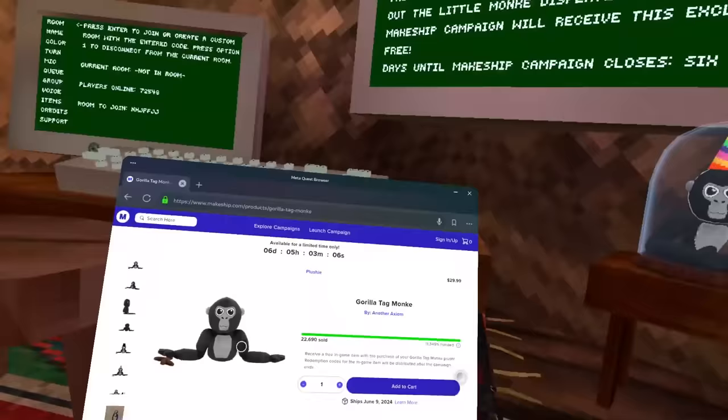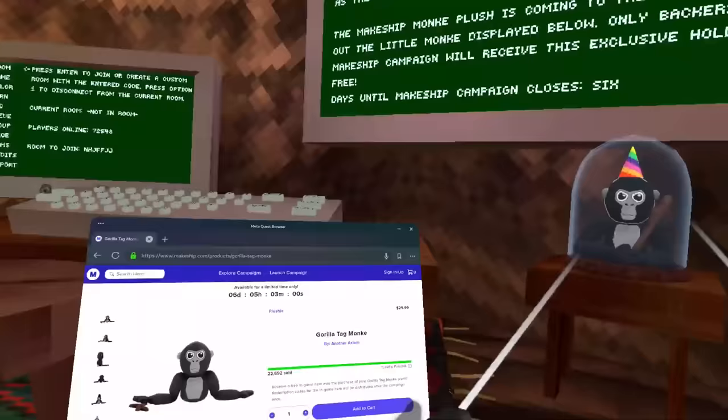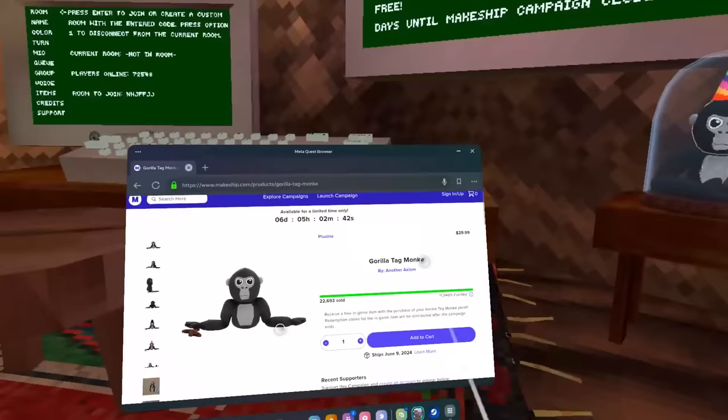So as you can see, the plushie itself is $29.99 and the shipping costs about eight bucks, so the total is around $38. Gorilla Tag actually never intended to put this cosmetic in the game — you were really paying only for the plushie itself and to support the Gorilla Tag developers.